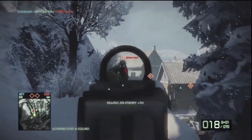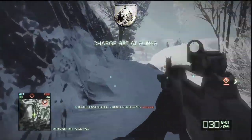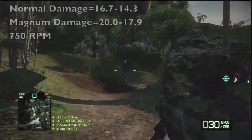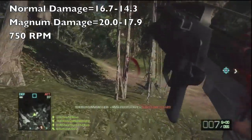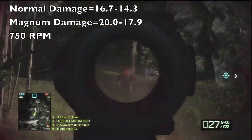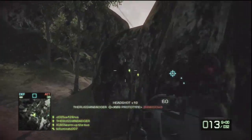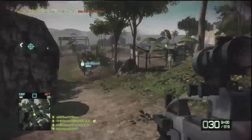Next up we have the XM8 Prototype. It has a maximum damage of 16.7 and a minimum damage of 14.3. With magnum ammo enabled, the maximum is increased to 20.9 and the minimum to 17.9. The traits of this gun are very balanced, having medium accuracy and average damage and rate of fire. It is extremely versatile, being able to hit long-range targets and outgun some SMGs in close quarters under certain circumstances.